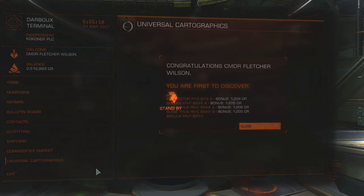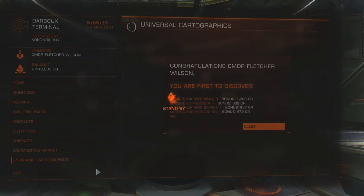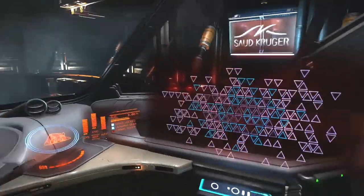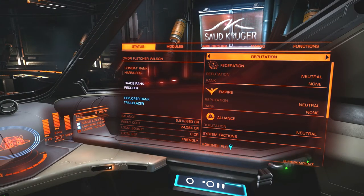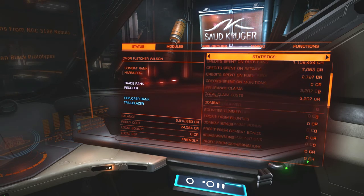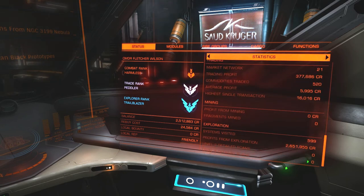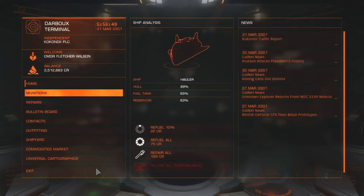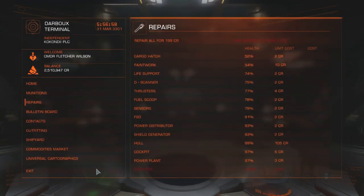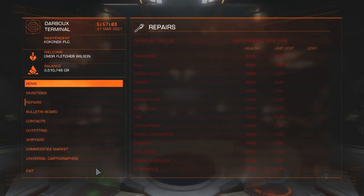In the middle of this I had a little bit of a problem — a connection error. You can imagine how I felt after the long travel getting a connection error like that. But I was at Darbo Terminal, and my credit amount was correct — I had sold some more pages. I scrolled down and noted 599 systems visited, 2.6 million credits earned through discovery so far. One weird thing is that I apparently didn't get my repairs done, so I got the credits from Universal Cartographics but repairs were not yet done.